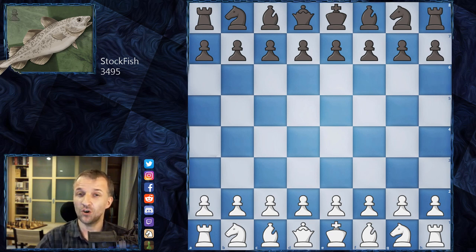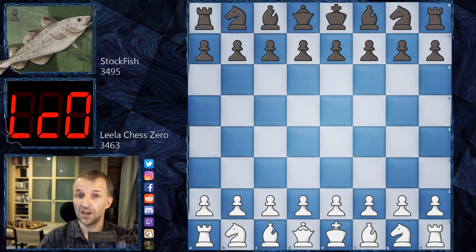Stockfish is going to play as black, and its opponent is LilaChessZero — a neural network engine, which we can say is artificial intelligence. It learned chess from zero, tabula rasa, just knowing the rules and nothing else. The engine started evaluating every move from scratch. After releasing in 2018, it didn't do so well initially, but later got better and won some engine tournaments.